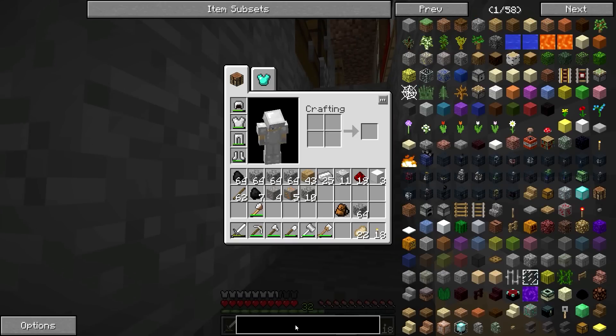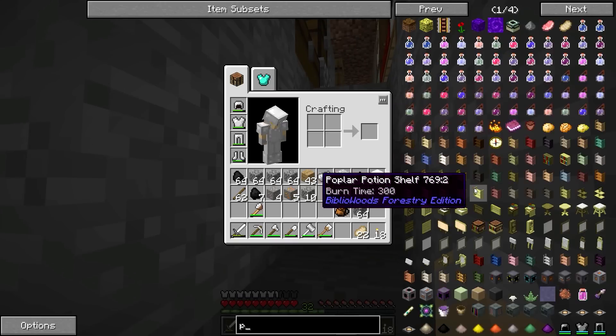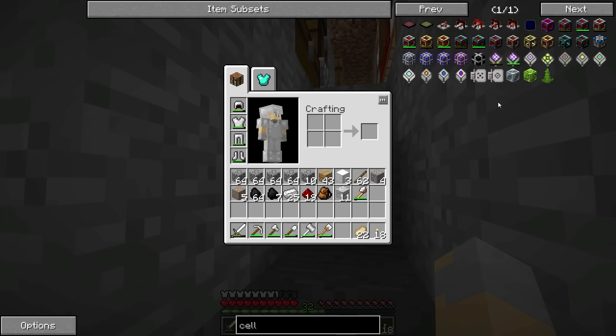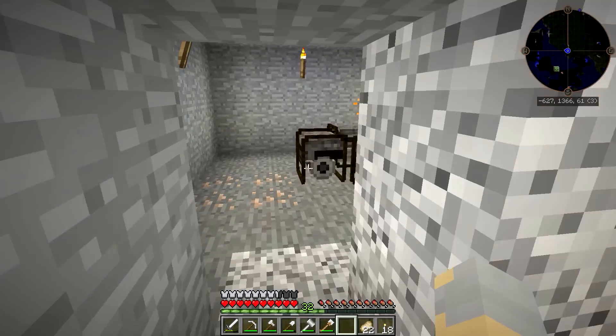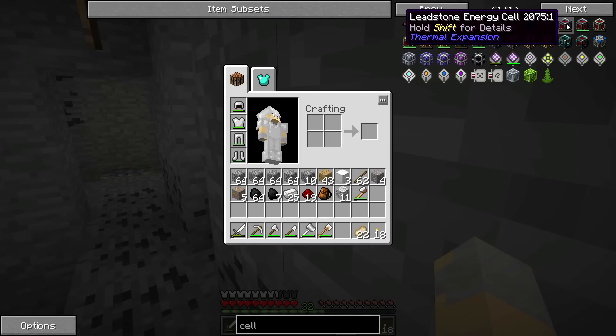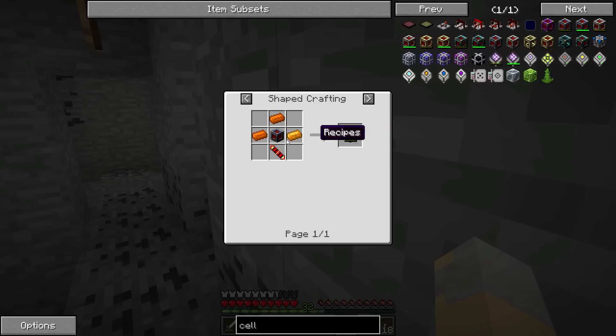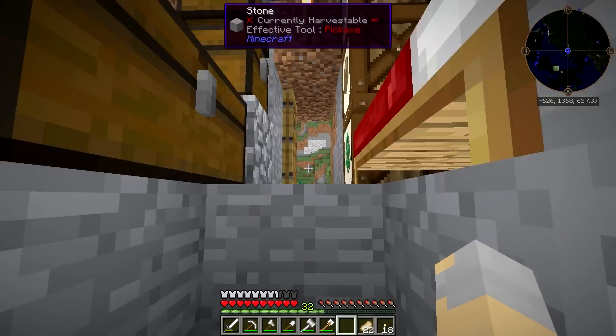I'm going to want a power cell of some sort - or an energy cell. I don't think I have enough to make a decent one yet. These hold up to 100,000. We might be able to get away with making a leadstone one. If I smelt up some lead, we might be able to do that.